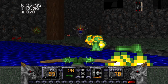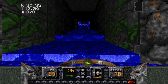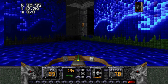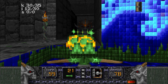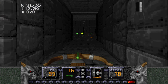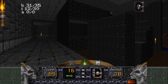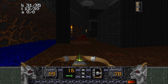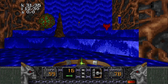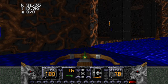Gotta watch out for this guy — he has that tornado attack. He went down pretty quick; he only has a thousand health. But Heretic has some shockingly deadly bosses. This is the boss of episode one right there. You also have the Maulotaurs, which are basically big freaking Minotaurs. Those guys are pretty much like your Cyberdemons. But they have this flame attack — I would say worse than a rocket because it's a bit harder to predict.